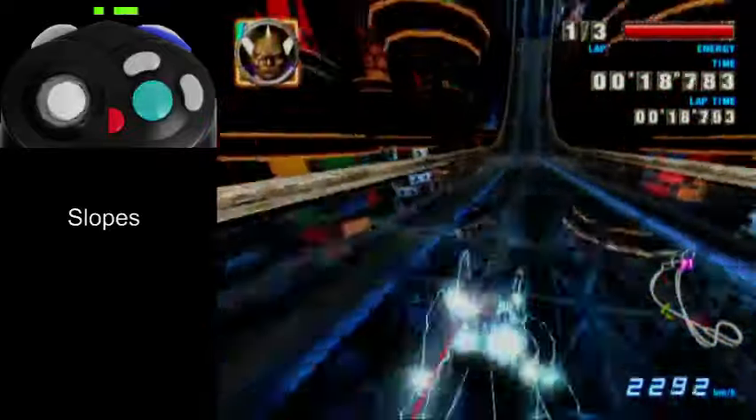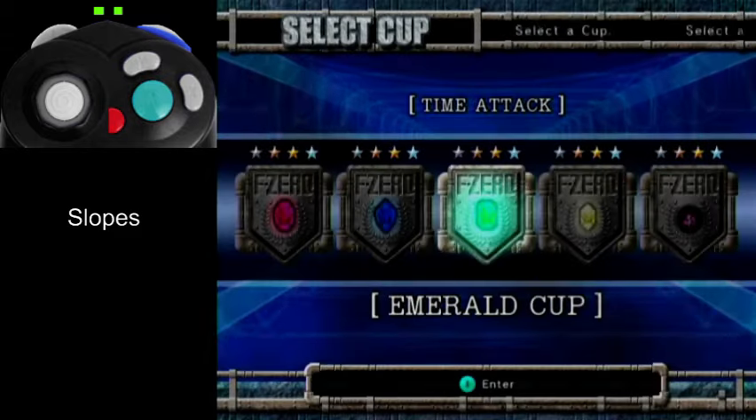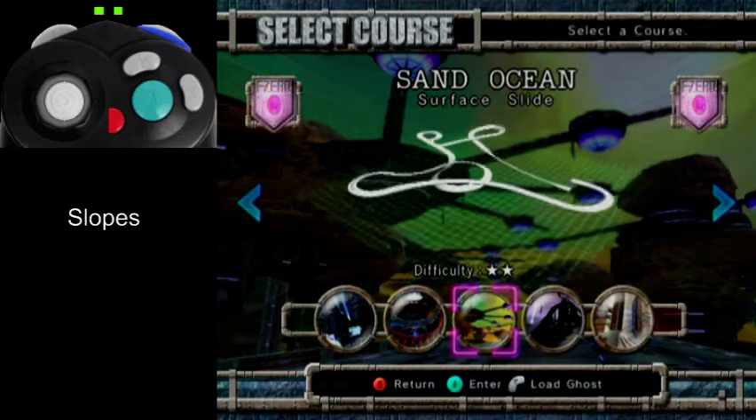One thing to note is that you can MGS on slopes like this. I think it has to do with the vehicle being tilted, so it's like at a 45-ish degree angle — so you're at the same angle compared to the road as you are to the angle of the vehicle.